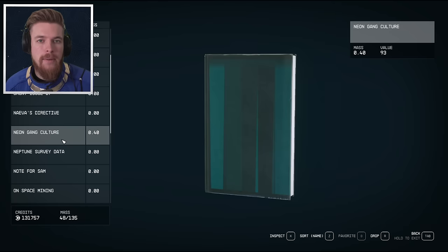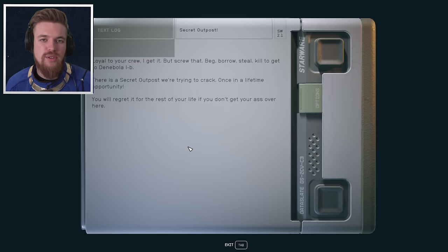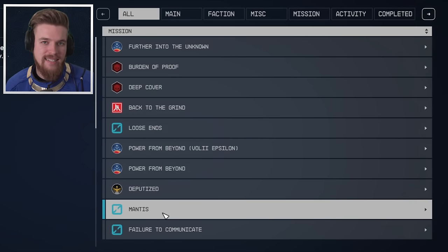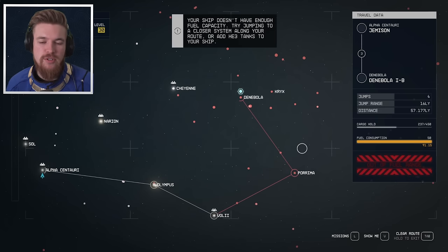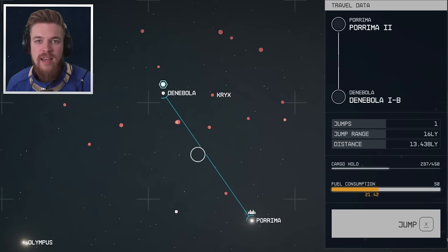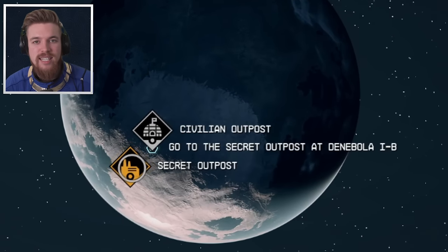Next, we just need to read the outpost slate located in the note section of our inventory. This will give you the secret outpost location. Make sure that the quest is active and then bring up the map and travel to the secret outpost objective on Danabola IB. Don't worry if you can't get there in one jump — just keep traveling to the closest solar system until you reach it. Then navigate to the moon and you will see the secret outpost location which you can land directly on.